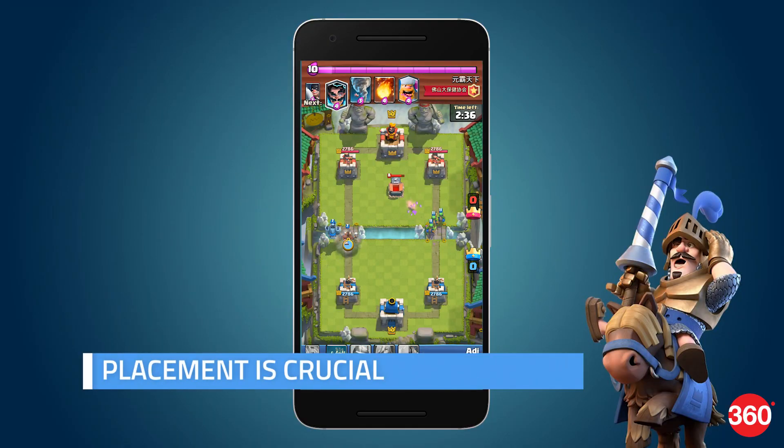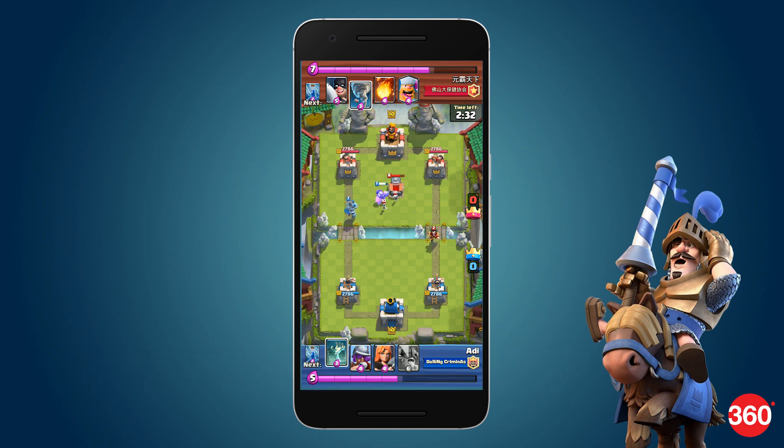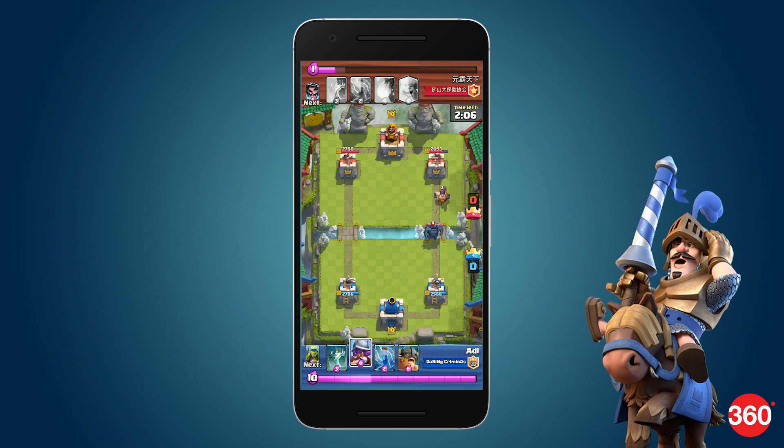In Clash Royale, placement of your cards is crucial. Most might think that placing a troop right in front of the tower is a good idea — well, no. You can use the pull strategy by pulling the opponent's troop to the center of the screen, so that both your towers can engage it. This is great as it helps to eliminate the opponent troop faster without causing much damage to any of your towers.